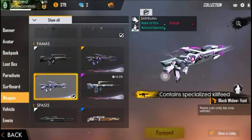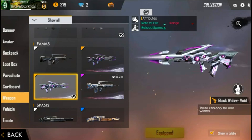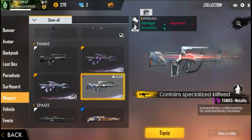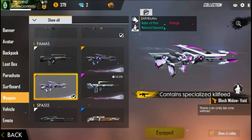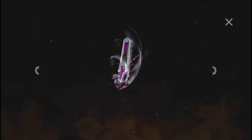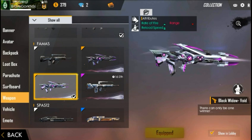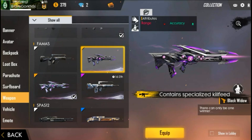And here is the Black Widow Void — it's whitish in color with purple, which looks very good. This is the one we worked toward for three days, and it got specialized cliff hills of rapid fire plus, reload split plus plus, and range minus. It looks very cool!